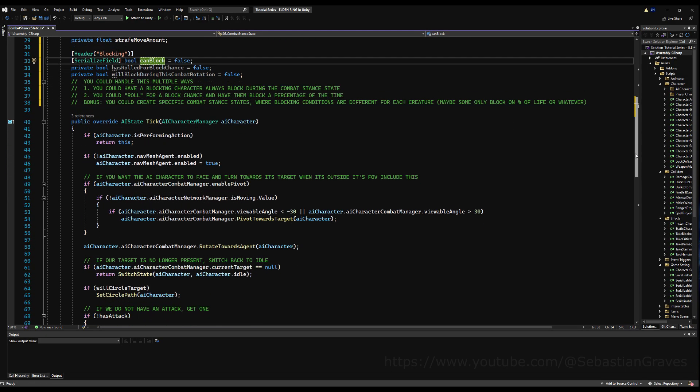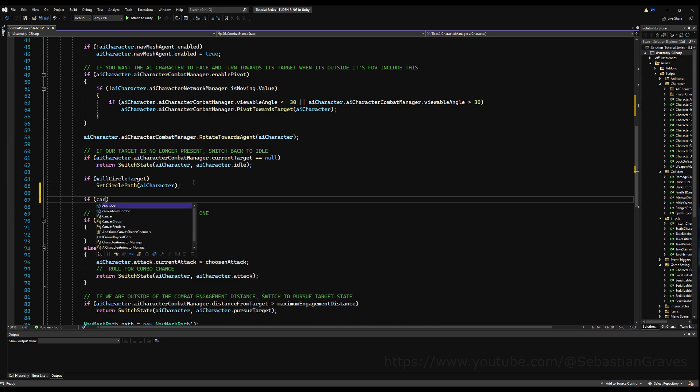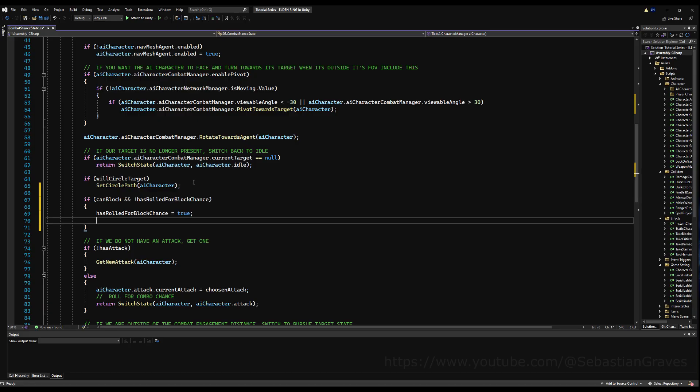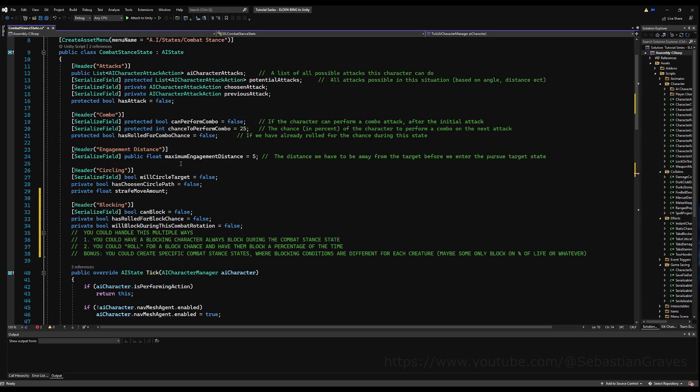Right below here we can start writing some code. We say: if you can block and you have not rolled for a block chance, we're going to set 'has rolled' to true so you don't run this more than once, and then 'will block during this combat rotation' is equal to 'role for outcome chance' — and we pass our chance, which we don't have yet, so let's go and make a variable for that.